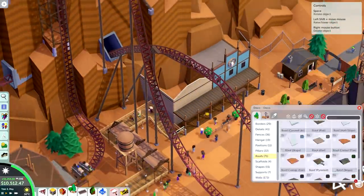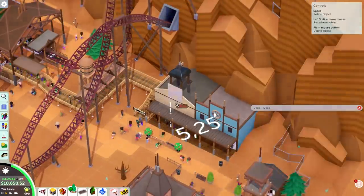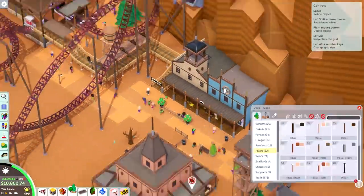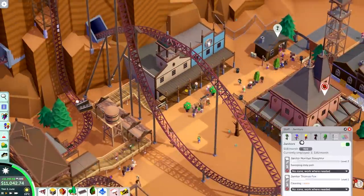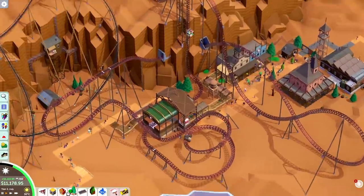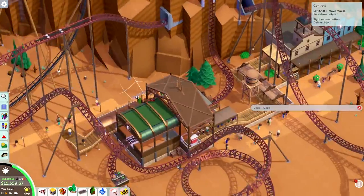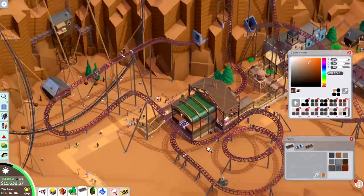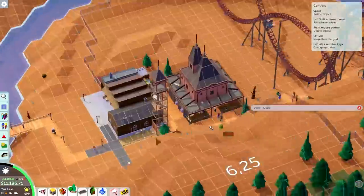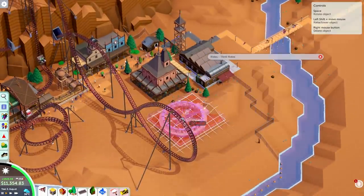I'm adding some buildings here just to hide the staff room, because as soon as I plopped down employees they were becoming very tired very quickly — this park started off with all of the lamps broken, so I had to get mechanics to go around and fix all of that, and then quickly place a staff room for them to rest. I'm building these Western style buildings just to hide all of that, but adding some slight steampunk details, like the spire decorations on the blue building and a metal steam spire on the other building. It's very subtle, but it's not the most typical Western style building.